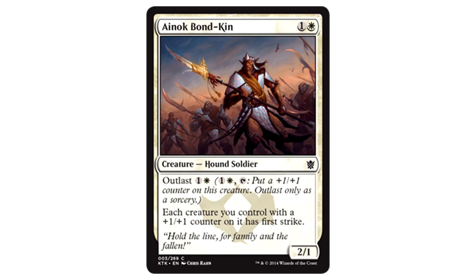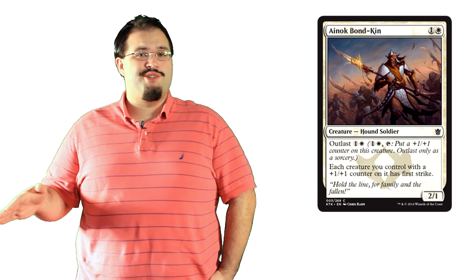Ivorytusk — I knock Bond Kin is two mana for a 2/1 Hound Soldier with Outlast, costing one colorless and one white. Each creature you control with a plus one plus one counter on it has first strike. This is an Outlast card I can get behind. It definitely justifies the sorcery speed requirement of the mechanic. Giving your creature permanent first strike is pretty sweet, plus it also enables it on all of your other Outlast creatures. I love this for an aggressive strategy. I think it shows us that Outlast will probably be better than initially expected.